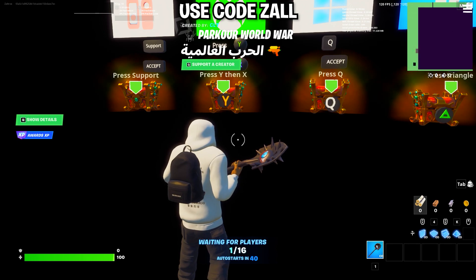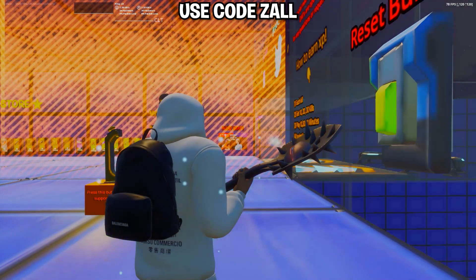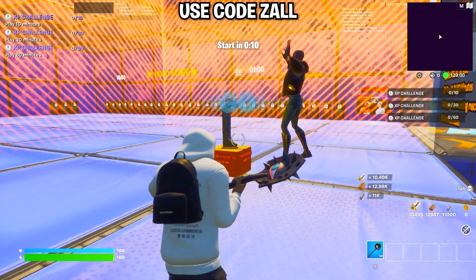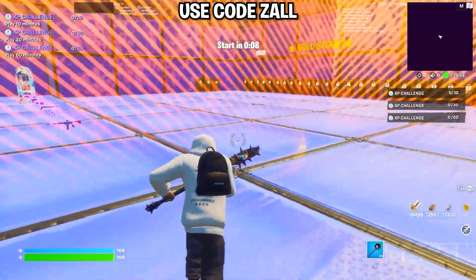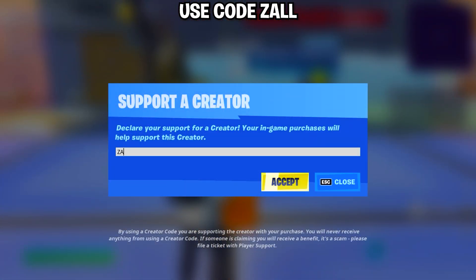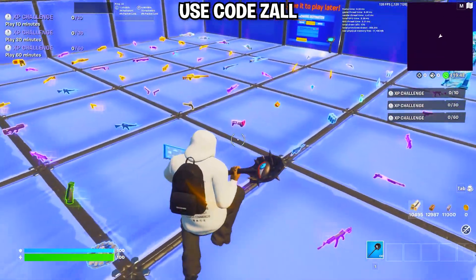Since this method is working, click Escape or Options depending on your platform, then start a game. Once you load in, wait 10 seconds for the barrier to finish closing. In the meantime, make sure to use code ZALL — it's not needed for this XP method but it does help me out a lot.